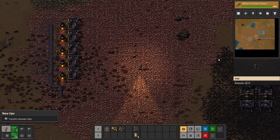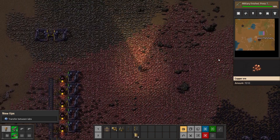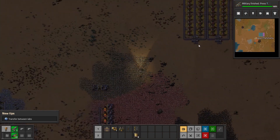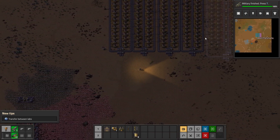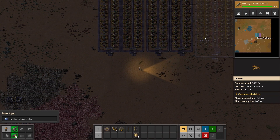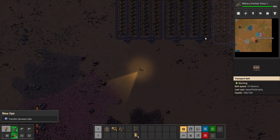Hey guys, Jason here and welcome back to Factorio episode 3. In the last episode we got the iron and copper smelting areas built, so you can see right here we got the iron and copper. Now in this episode I want to get steel and then probably more electricity because I have to have enough electricity for that.